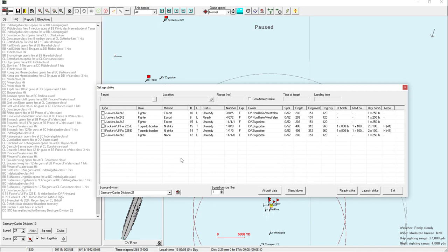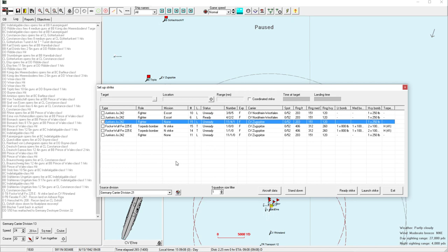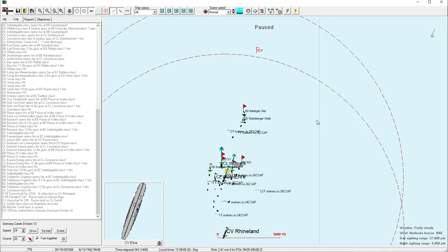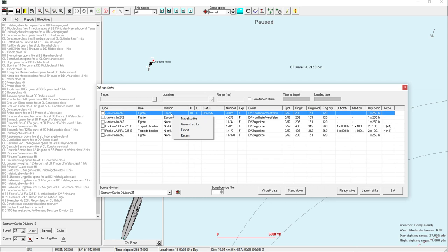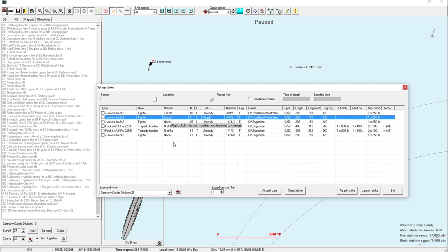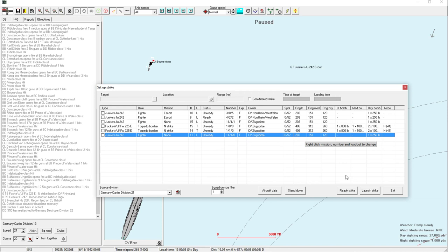Let's see what carrier group 21 has available — they have some escorts. Escorts make a lot of sense right now. Let's get these guys to escort and ready up. Four fighters is not a whole lot, and we'll get 11 more to come in as escorts. Actually, what I want to do is change these guys to cap. I don't think we have a cap right now — we have escorts. Can I not manually assign a cap? I somewhat understand if that's the case. So with mission 'none', I'm going to rely on them to just be a combat air patrol.